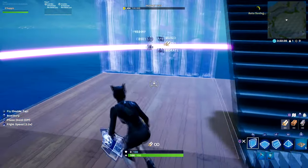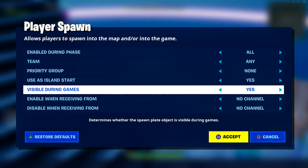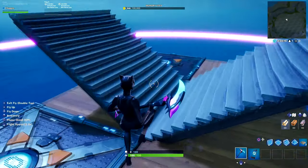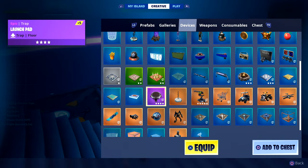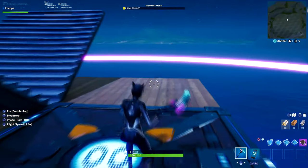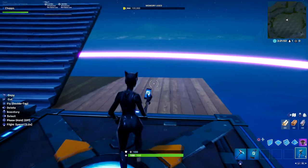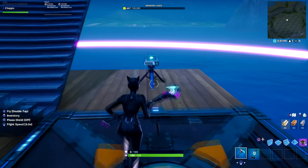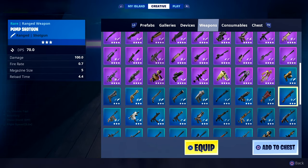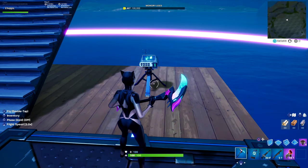First, get the Player Spawn and head over to the corner — place one there and one there. Customize it and make sure 'Visible During Games' is turned to No, so it doesn't show up while you're playing. Head back to Devices, grab a launch pad, and place it down in the corner. Then find the Class Designer in the top left corner and throw it down in the remaining corner of the platform.